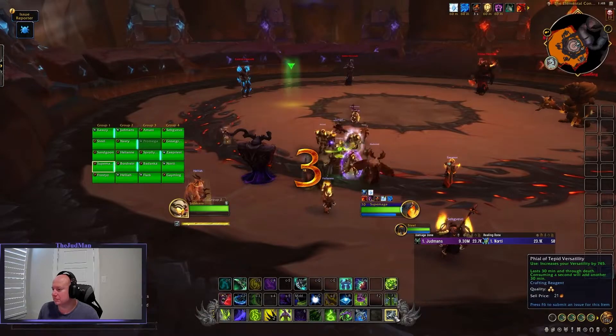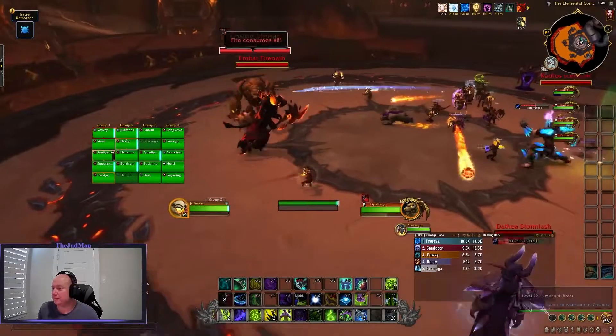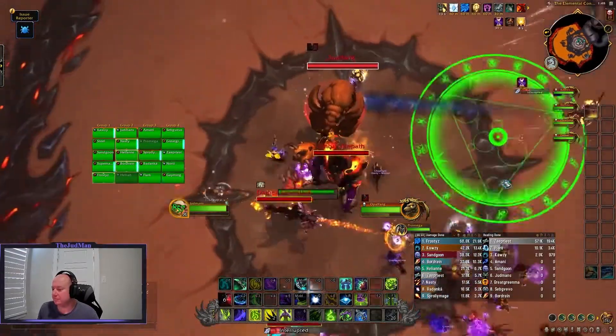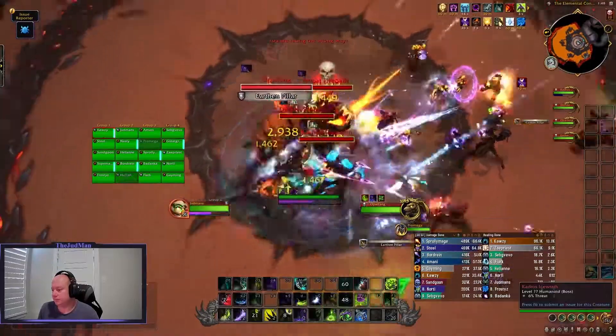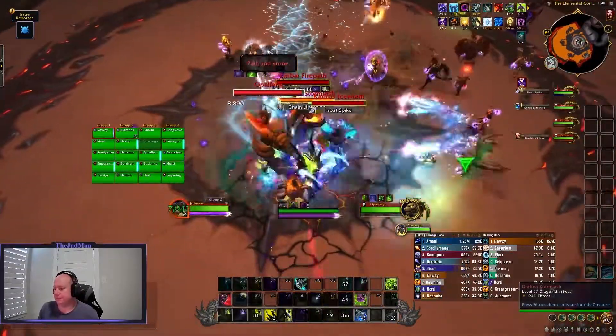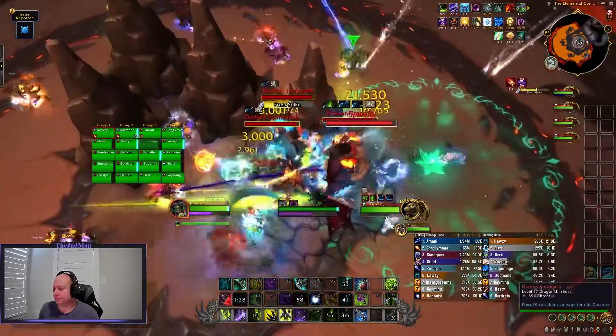You can pre-plan this if you're the type of raid leader who likes to rule with an iron fist — have a path in to clear and a path out to clear. Or you can YOLO it and just say, keep your head on a swivel and make sure you're not in the way of people trying to clear their debuffs.